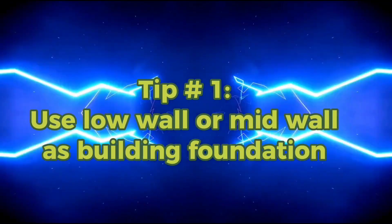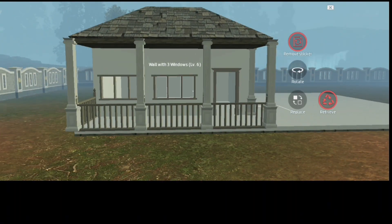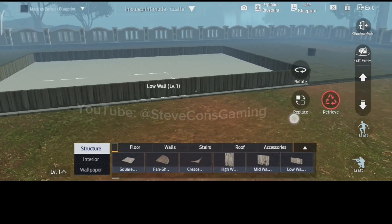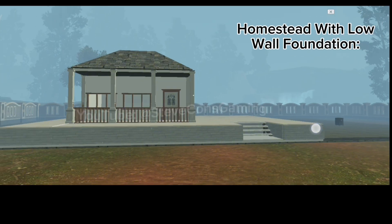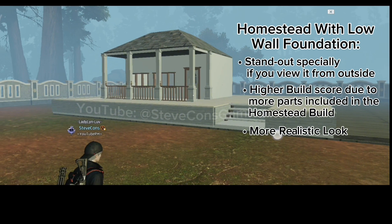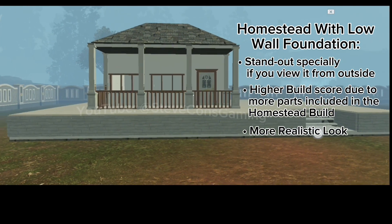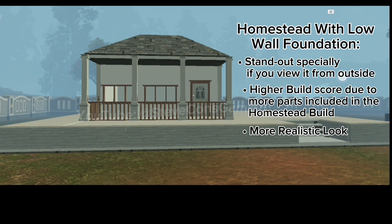Tip number one: use low wall or mid wall as building foundation. Most players simply build their homestead straight from the ground, but it is always better to use low wall as your homestead foundation. A homestead with low wall foundation usually stands out. When viewing from far, it will also make your homestead look more realistic, presentable, and attractive. Using low wall foundation also adds building score, elevating you to higher homestead ranking. So use low wall in every homestead design you make.